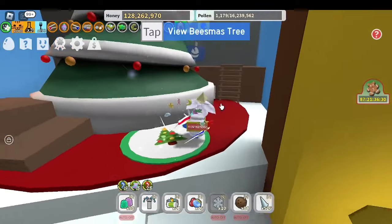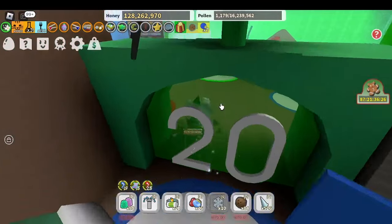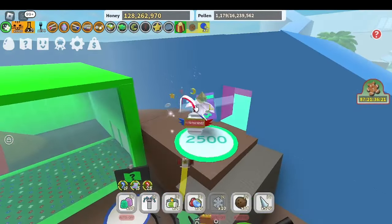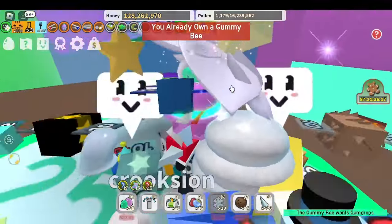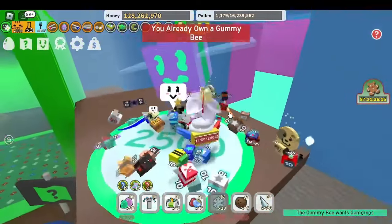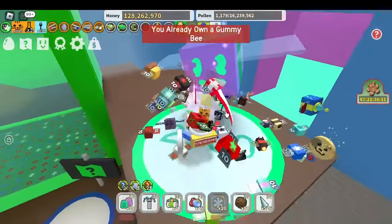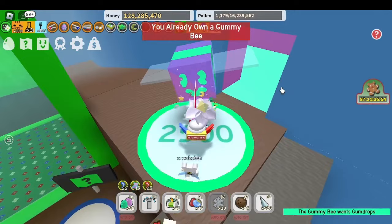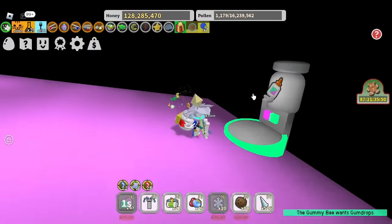The third Star Jelly location is in the Gummy Bee layout. You just have to get into the 20B Zone, get up to the Gummy Bee, and to get there all you have to do is just wait for it. Jump on him - he'll say Gummy Bee wants gumdrops - use a gumdrop and he'll take you to the layer.